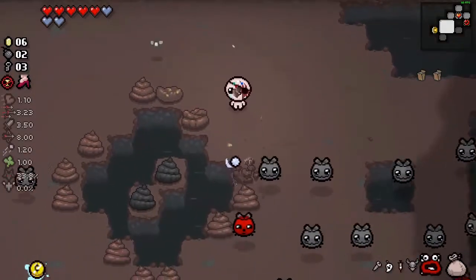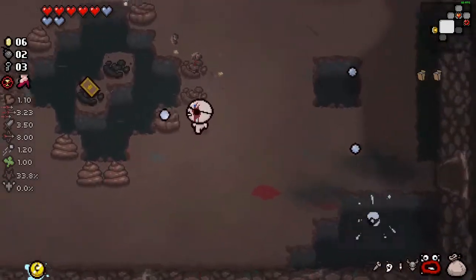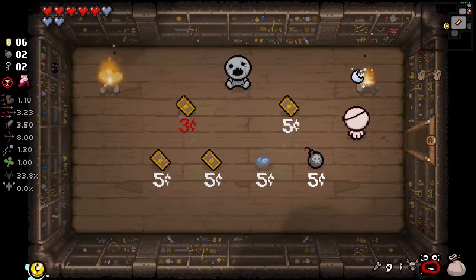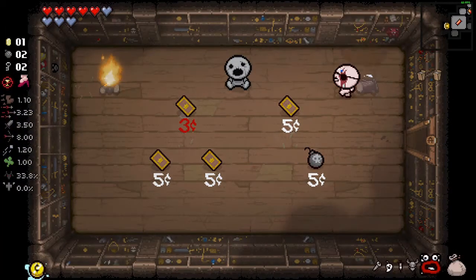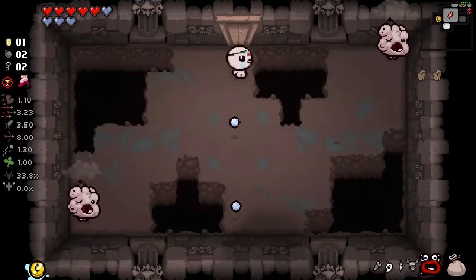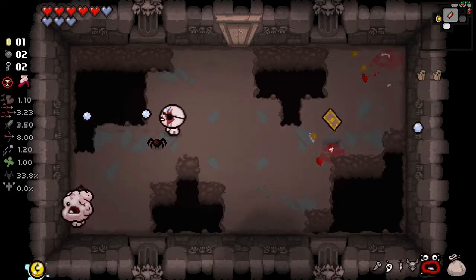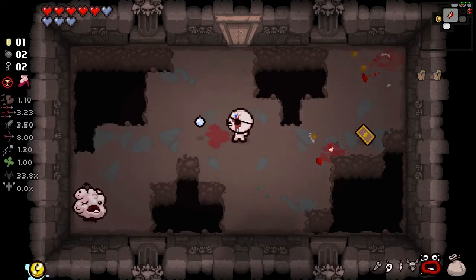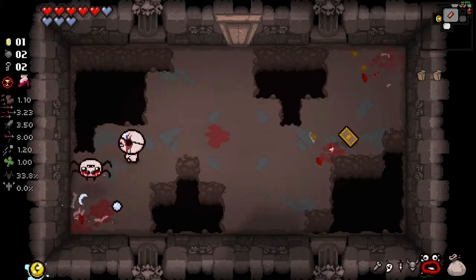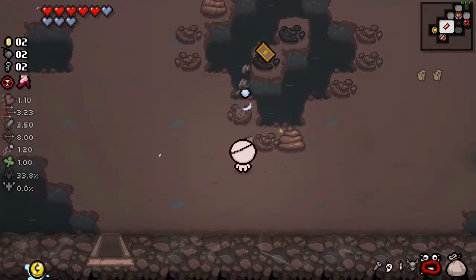This room should be fine without items because I can just do this. Oh my goodness, I thought I got hit there. I'm just gonna look for soul hearts honestly. There's a half-priced item here but we have a good item lineup, I don't think we need it. I don't think we need anything in this room either. Okay but we have a good item lineup right now.